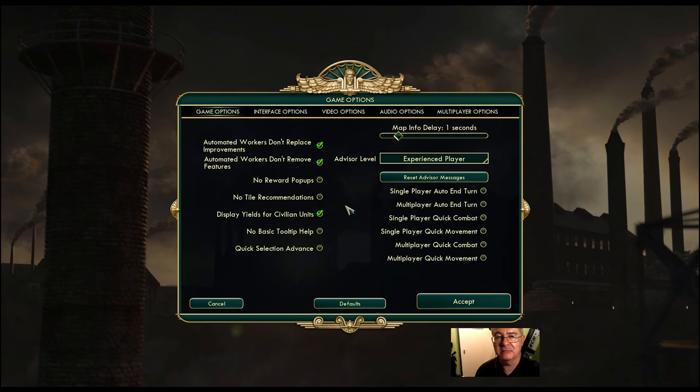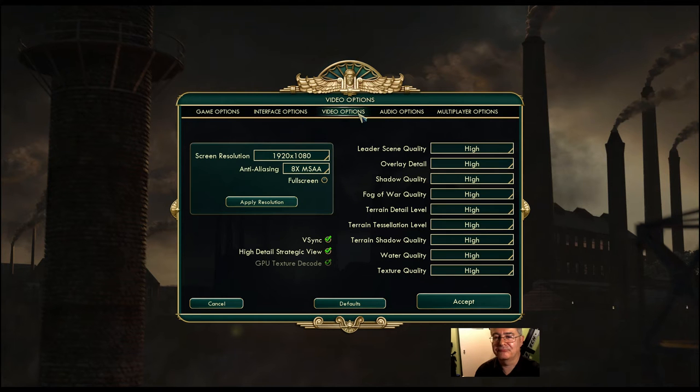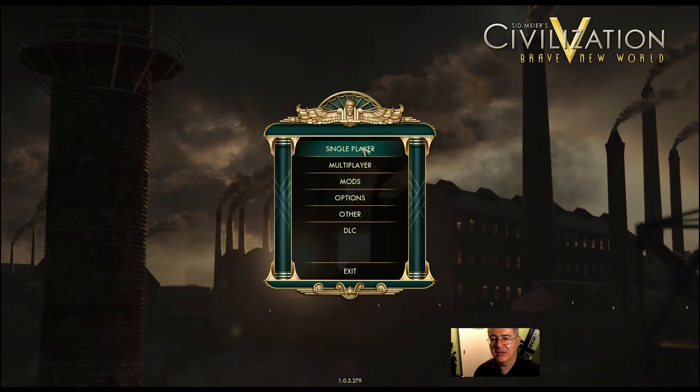I can turn that option off later and let them sort themselves out. The interface I don't really worry about. Video options - that's my resolution for YouTube. Audio - I have the music turned off because YouTube doesn't like music, you get copyright problems. And speech - I turn it off because I don't like it very much; it narrates bits or reads bits out to you. There's no multiplayer in this because I'm going to play a single player game. So let's get back and start.